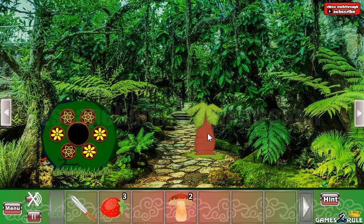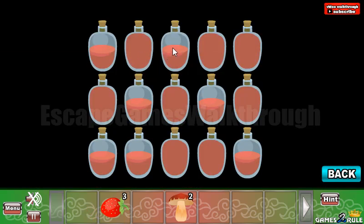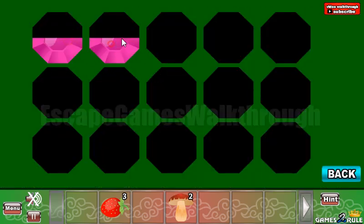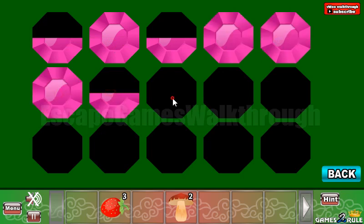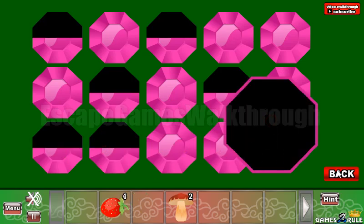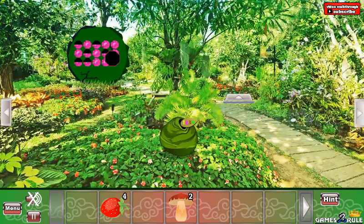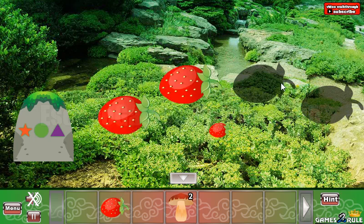We've got another berry. Let's use the sword on that tree — we can see half and four bottles. This is to be used here: half, four, half, four, four. We've got the fourth berry, so we can place it here to get the third mushroom.